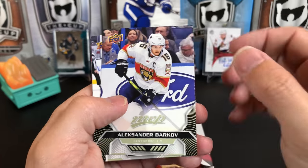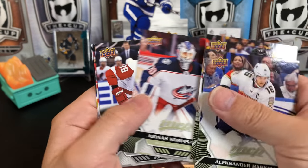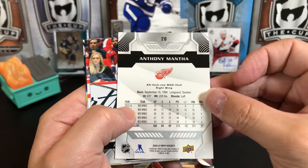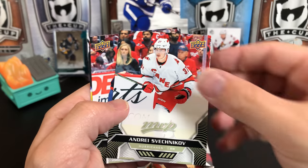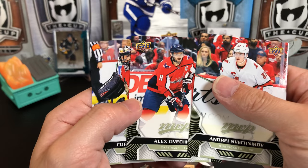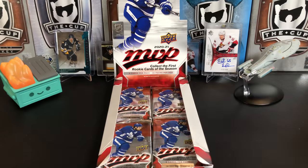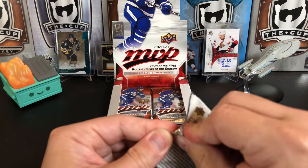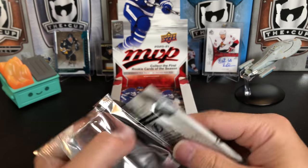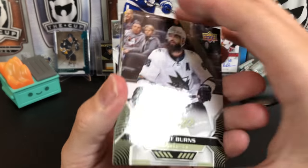Alexander Barkov, Jacob Silverberg, Rustam Ishkhanov, Joonas Korpisalo. And we've got a Silver Script of Anthony Mantha. Andrei Svechnikov, Alexander Ovechkin, and Corey Crawford. One thing with MVP is you will end up with a giant stack of cards that you're going to have to decide what to do with. I usually stack them just out of the camera down here and they're getting a little high, probably going to knock them over.